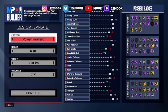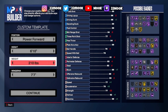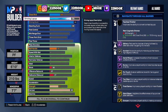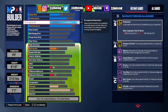So position we're going Power Forward, height 6'6", weight 210, wingspan 7'7". For the finishing, we got 56 close shot, 76 driving layup, 96 driving dunk, and 90 standing dunk. This is gonna allow us to get all the standing contact and all the contact dunks in the game.